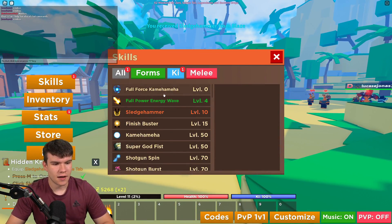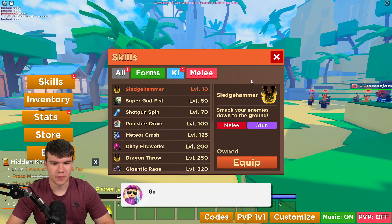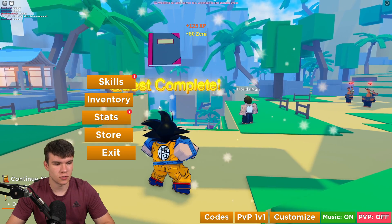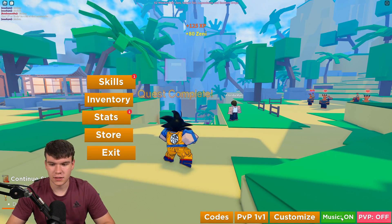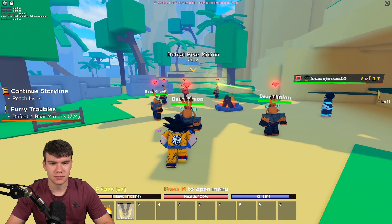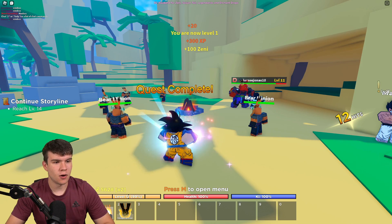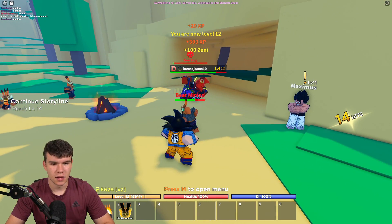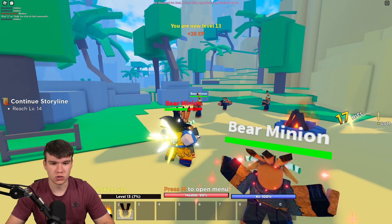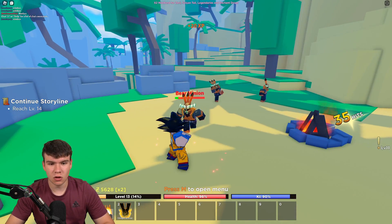Let's go to skills and then we need to equip a sledgehammer in the melee tab. Here it is — let's equip that. Select a slot, there we go. We've now equipped the sledgehammer. We now need to reach level 14 to continue the storyline. We are currently level 12. Let's try the sledgehammer — yeah, it did some damage, pretty much one-shot it. Let's use this attack.